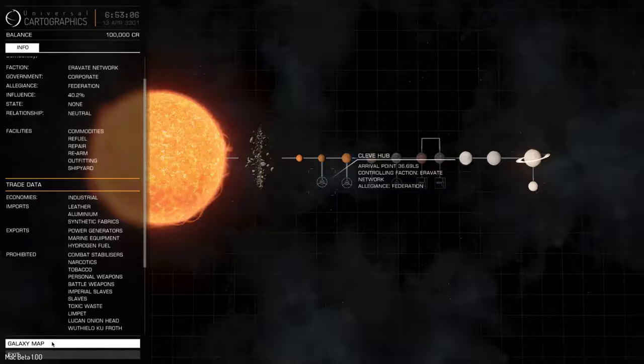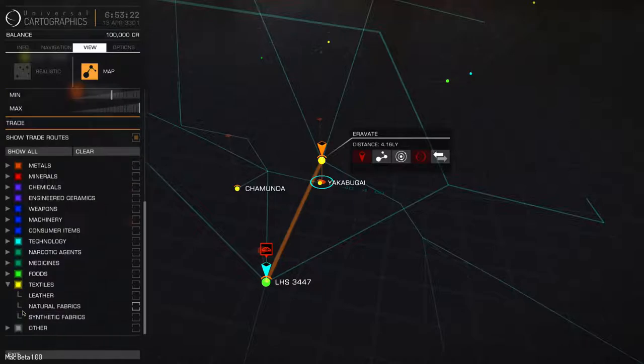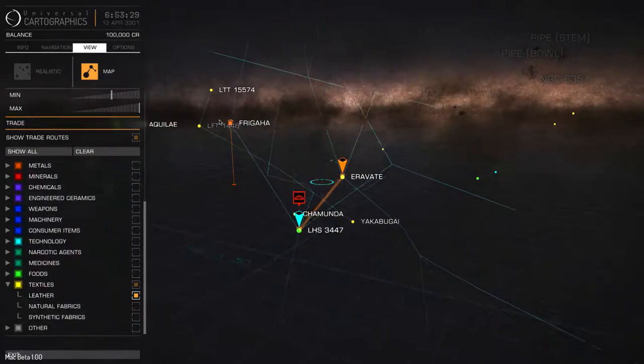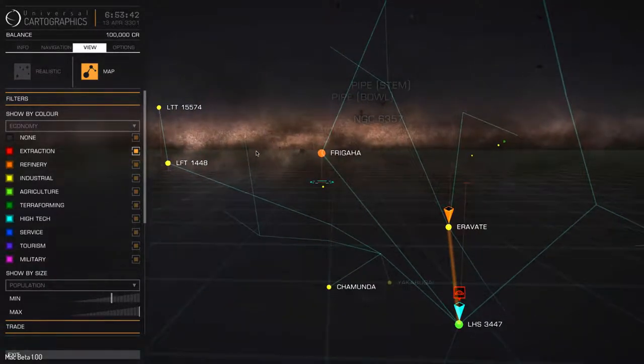I would have to go out to the galaxy map and find a system that had leather. So we're going to scroll down and uncheck everything. I don't think it's consumer items - I think textiles is leather. Yes, it is. So I have to go find a system with trade data that has leather around here. In order to do that, I would have to go find a planet with leather, and that is really the time consuming part of this game.